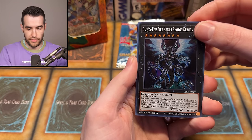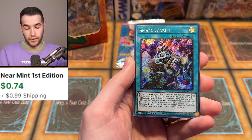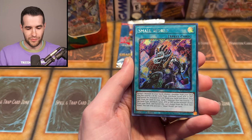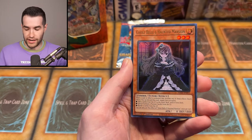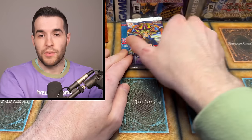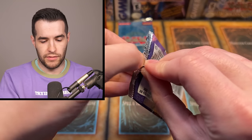QCR — we need something high rarity here. We have Galaxy Full Armor Photon, Magicalized Fusion — not good supers. We got a Platinum Rare, and we keep pulling that Platinum Rare — Small World. Magicalized Fusion in Ultra, and then Ghost Bell. Ghost Bell's decent. Not great pulls out of Rarity Collection today, but that's okay.